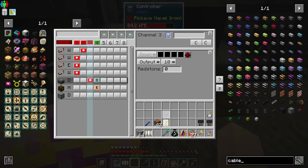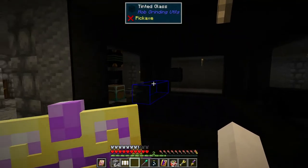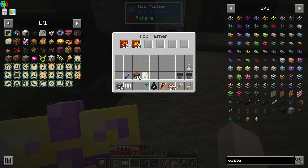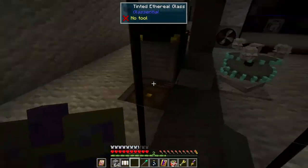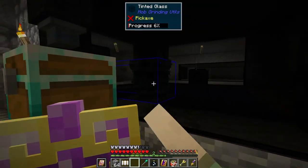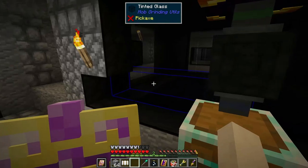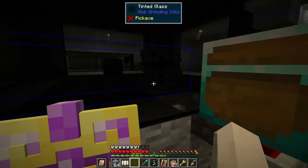Anyway, I came down here to fiddle with this, and as I was walking by over here I noticed I had a bunch of mobs stuck in this corner. I also needed a way to get in and out so I could upgrade my mob masher with sharpness and looting upgrades, and I had to bust out a block to place all the upgrades.